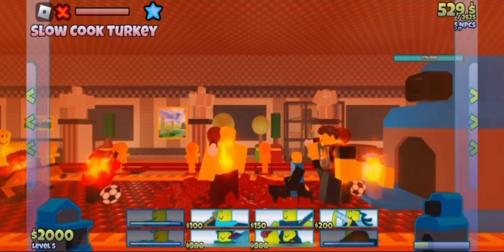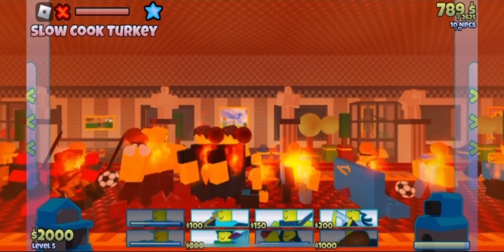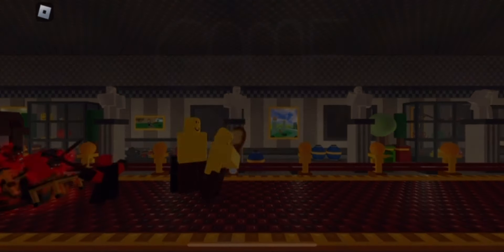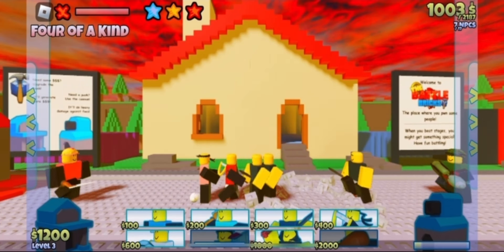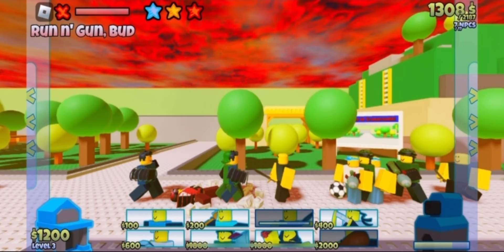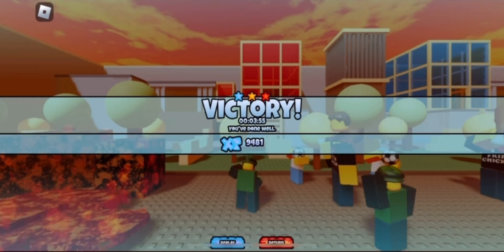The next level seems fine but Mad Scientist is back along with a fire effect, so we physically cannot build up a backline. I spend forever on this level but eventually give up. What's my plan now?